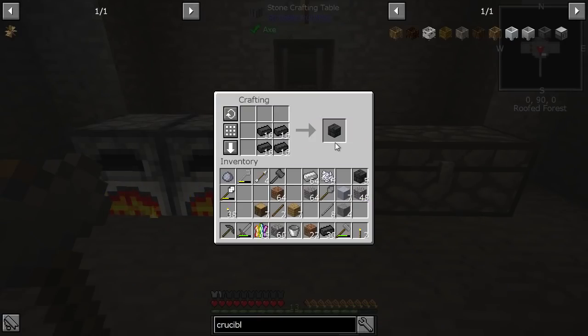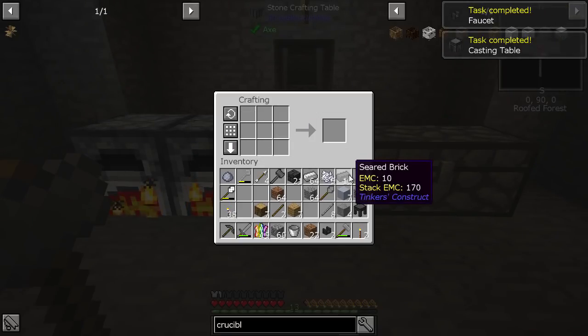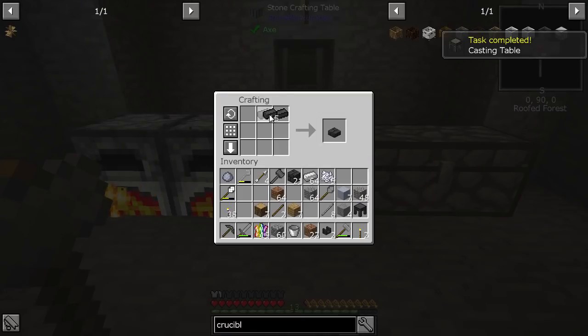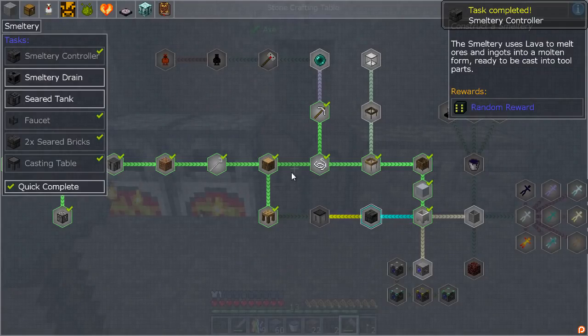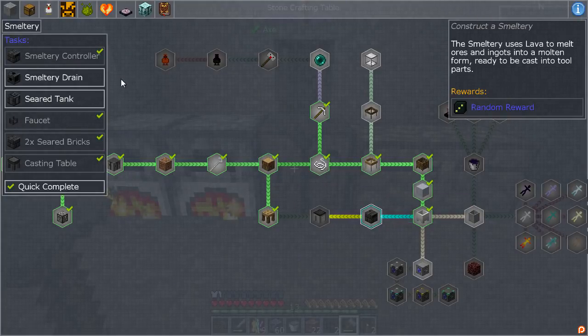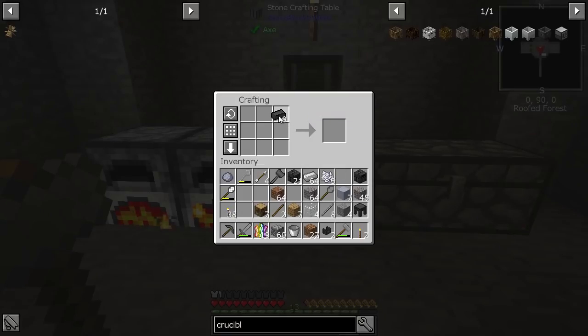We got a gargantuan drum as a reward. Now I've got some seared brick, we need to start making parts of the smeltery. I need two of those, one of these, the controller, and what else — a drain and a tank. There we go, lovely stuff — I know what I'm doing, who knew!